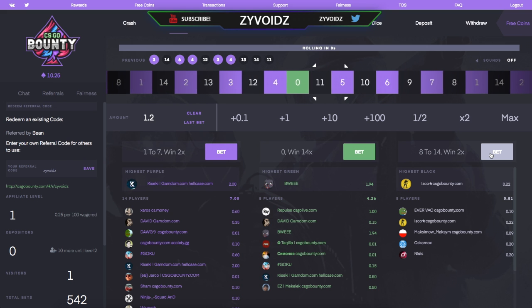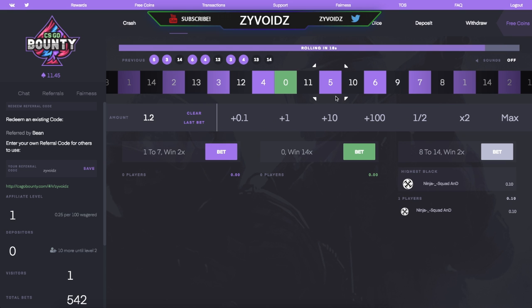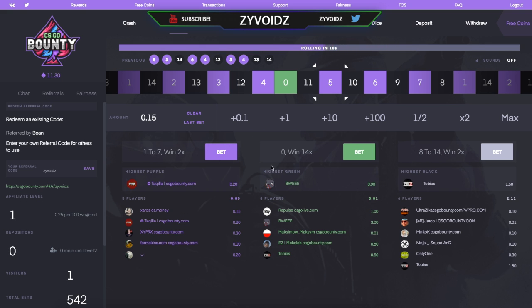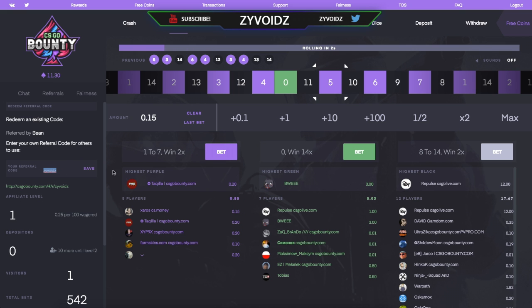There we go — we got the purples! Remember guys, just keep betting on the other ones. If it hits green, wait and see what the next roll is, then follow that one. You're always following trains. Remember to use the referral code 'Zivoids' for free money.